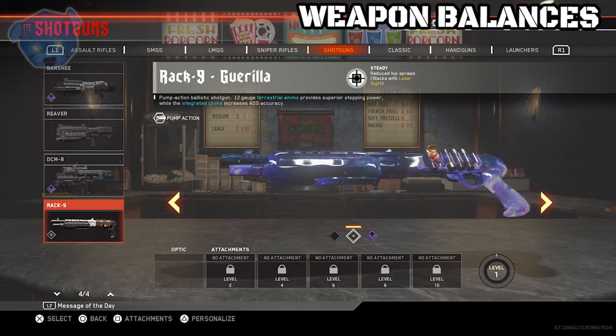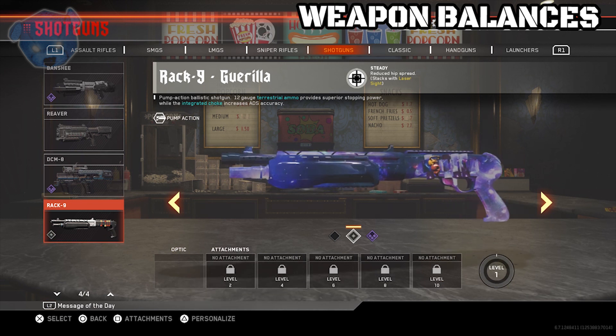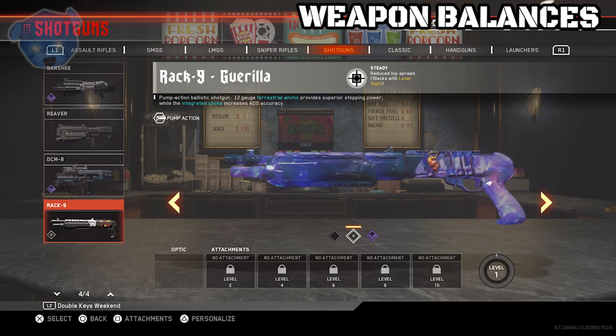The Rack 9 — if you have the Smoothbore version, the one-shot kill zone at mid-range now includes the lower torso and upper arms. So the one-shot kill range at mid-range shots has been changed and updated.